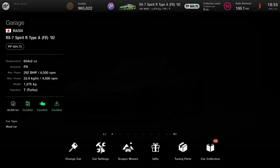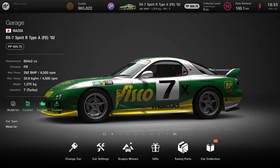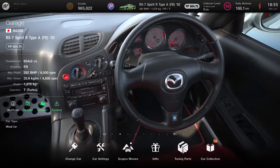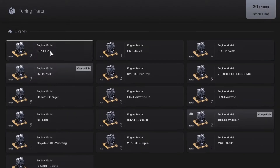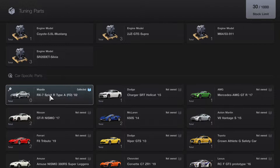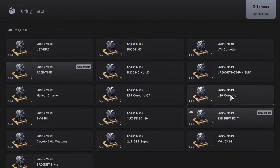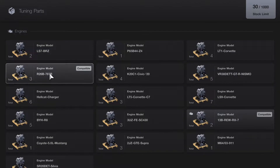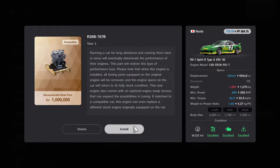Before we do a lap, I'll show you where you can tune. So if you're lucky enough to win an engine in the Wheel of Misfortune, you'll end up with it sitting in your tuning parts area. I've got the RX-7 selected and you can see straight away I've got two engines that are compatible. This is a standard RX-7 engine just to replace it if I make some modifications and decide to restart with a clean engine. What I'm interested in is the 787B engine.